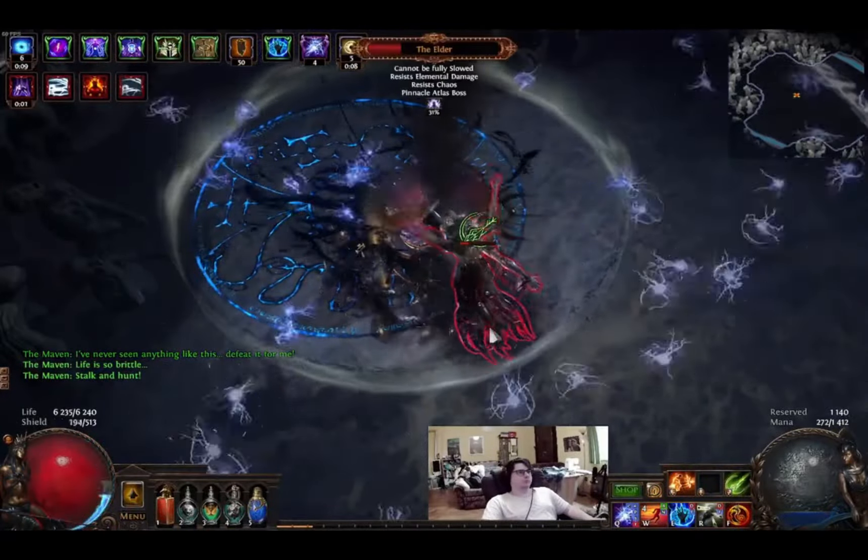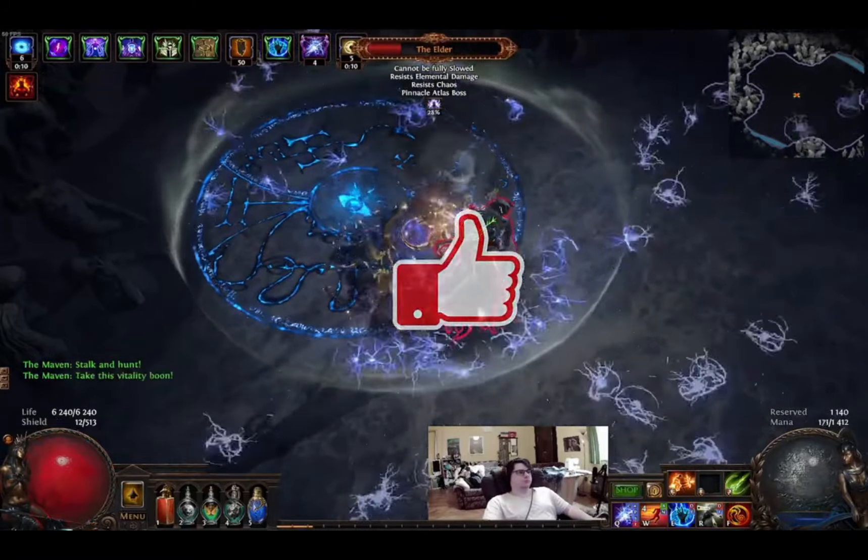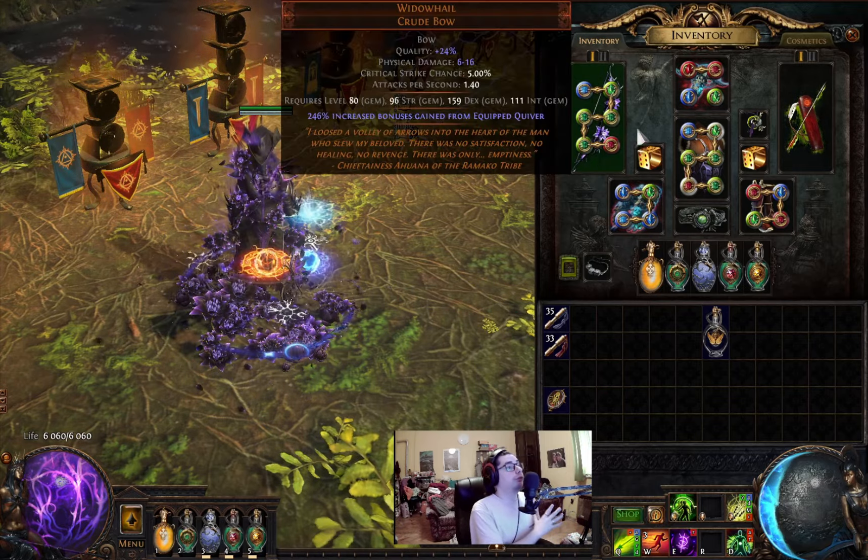I would like it if you hit the like button — like the wisps are hitting the elders — so it can spread to more people. Thank you! A few important things you need in the build: we're using a bunch of unique items.